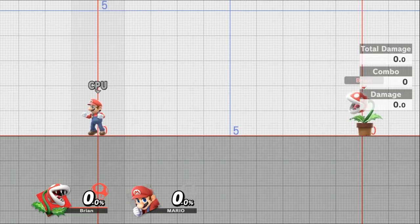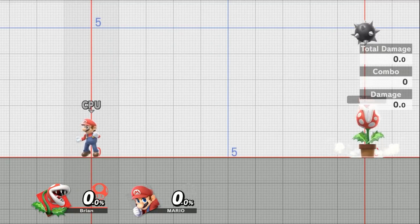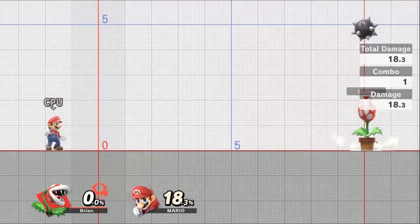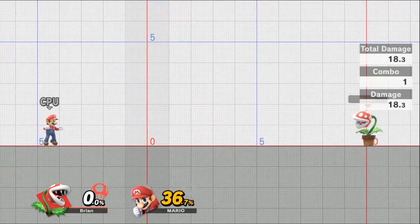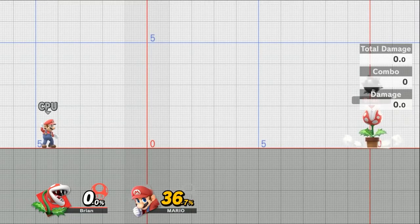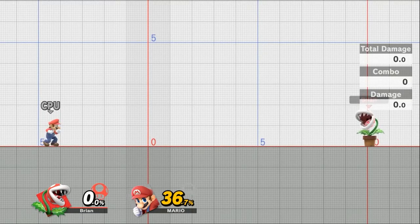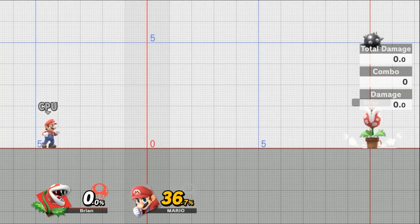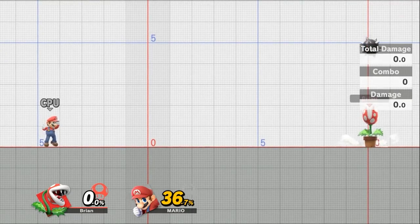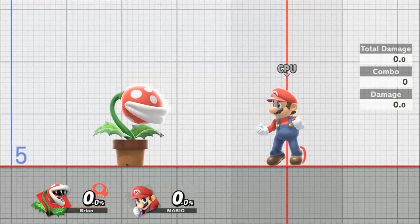Piranha Plant's neutral special is Ptooie — press and hold and he blows the spike ball up and down. Tilt the control stick left or right to attack. The closer the attack is to you, the further it will fly — up to 11 squares. It loses damage each time it hits a target or the stage; maximum is 21.6% but one hit drops it to 18.3%. At max height it has 5.5 squares of horizontal distance. You can only have one spike ball at a time.